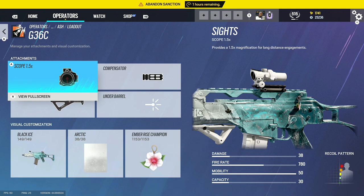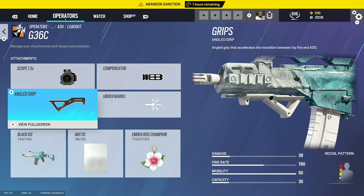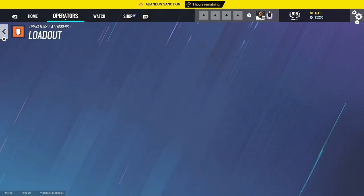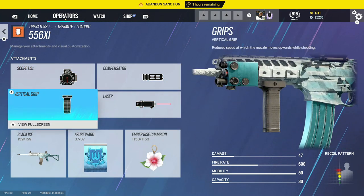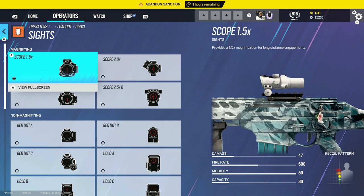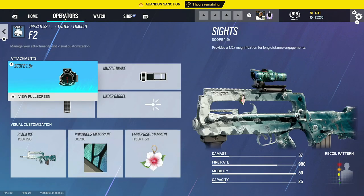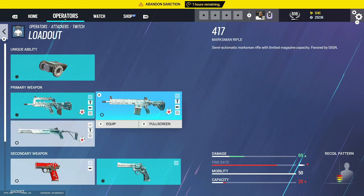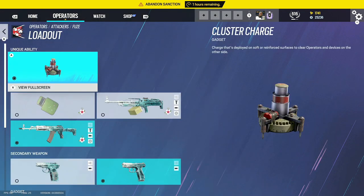For the G36C, the 1.5 comes with angled grip — I say go angled on this gun because it barely has any recoil and it's nice to use. You could use a 1.5 with compensator and vertical grip, or a 2.0 or 1.5 — I like the 1.5. Twitch has a lot of recoil this season but I've got the 1.5 muzzle brake and vertical grip on her.